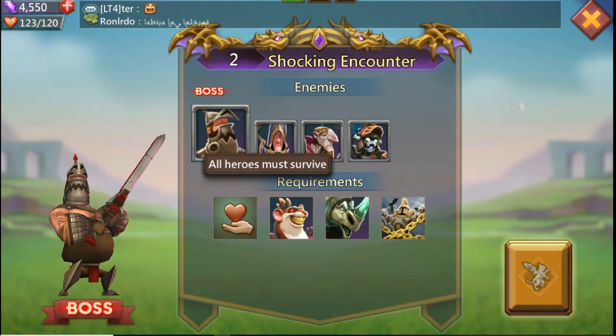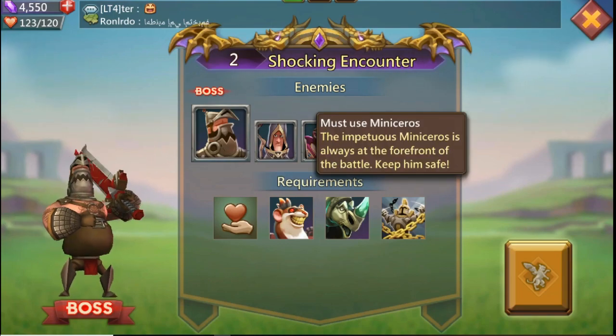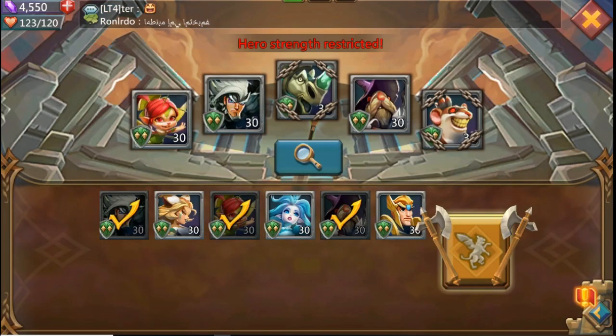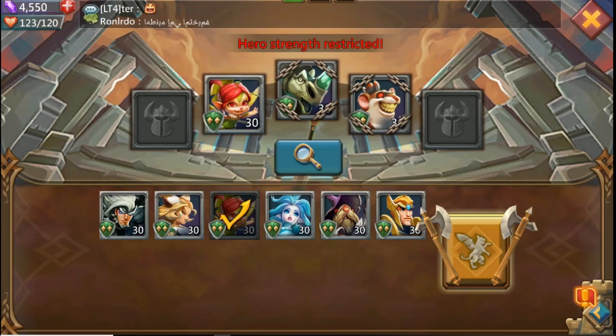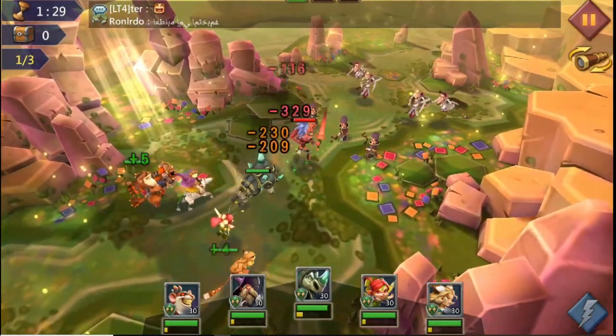Let's take a look at stage 2 — all heroes must survive, you've got to use Master Cook, and you get a Mini Nocerous. Clear the stage with imposed restrictions. I've got a team already in there because I've tried this a couple of times and it's a bit difficult. I'm going to roll with Death Archer, Sage of Storms, and Prima Donna for heals. This is the team I think is actually going to do it.